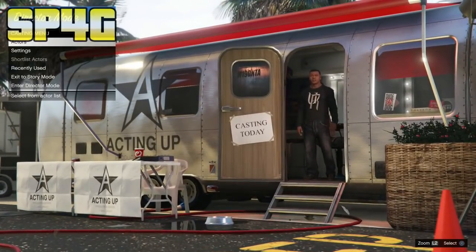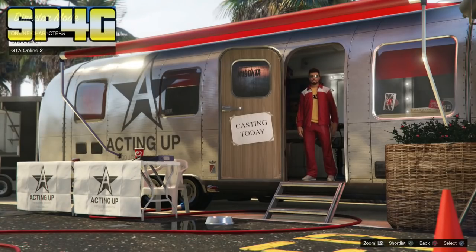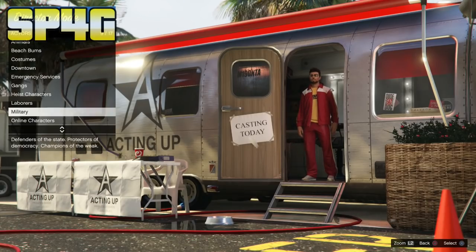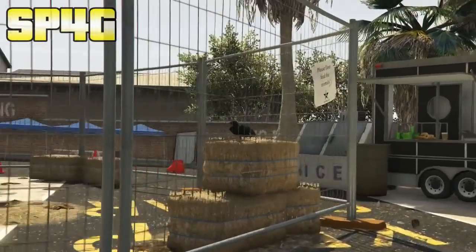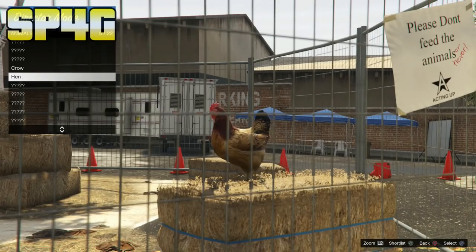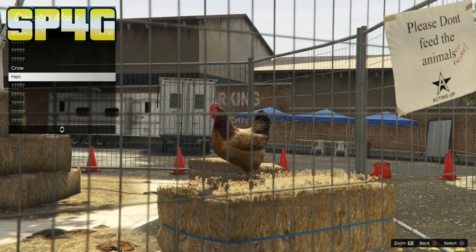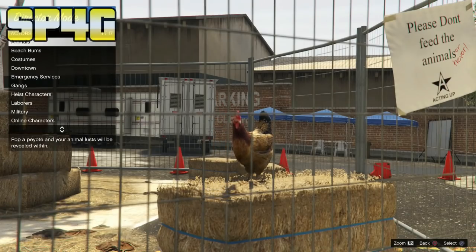Once you spawn into Director Mode, go to Actors, then Online Characters, and select the online character you want to do the glitch for. What this glitch allows you to do is get into Guard Mode — once you're in Guard Mode, you can do heists and missions without dying. No one can kill you. Select the online character you want, then on PlayStation press triangle to put it on the shortlist, or on Xbox press Y. Then back out of Online Characters, go to Animals, and shortlist one of the birds you unlocked from Story Mode. Then back out and make your way to Shortlist Actors.